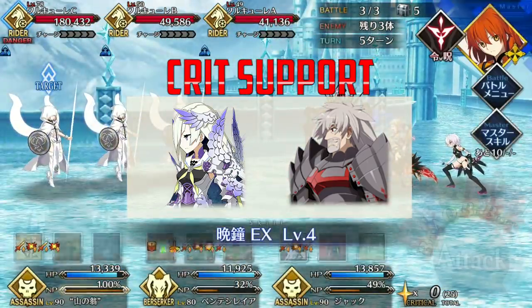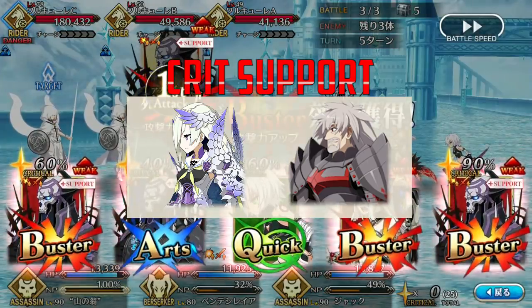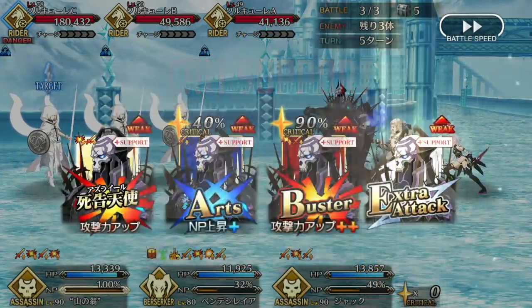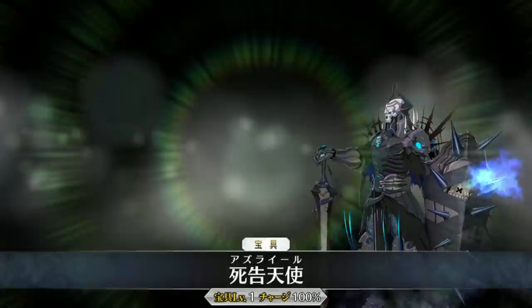Both are Lancers, so they have slightly less star weight than King Hassan, and thus they won't take as many stars from him. Vlad's a great star generator thanks to Innocent Monster, which is basically a built-in max limit broken 2030 with very low cooldown, so it's going to be consistent.